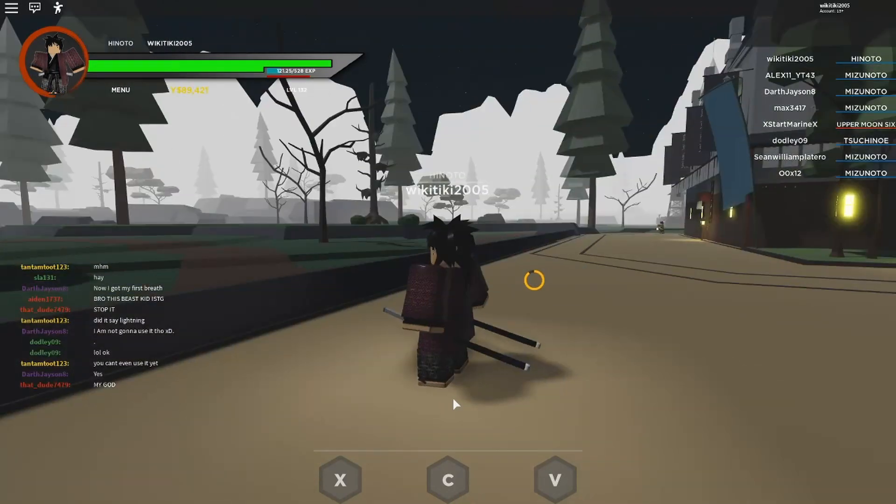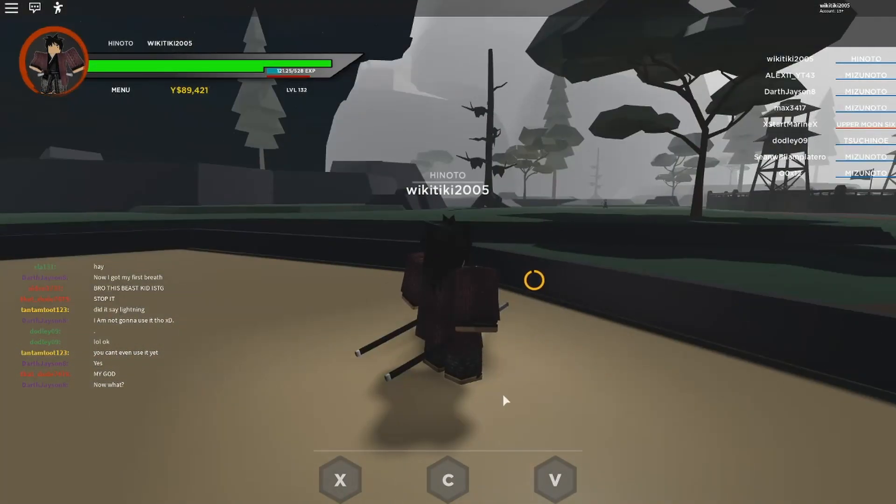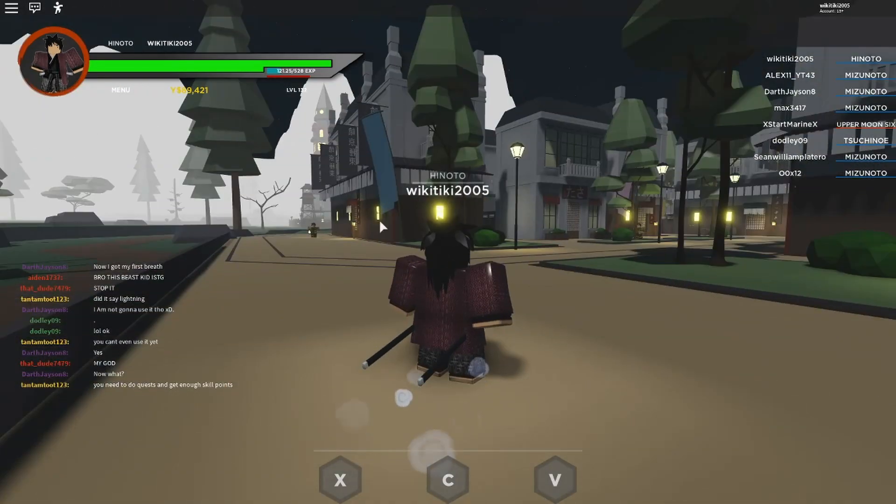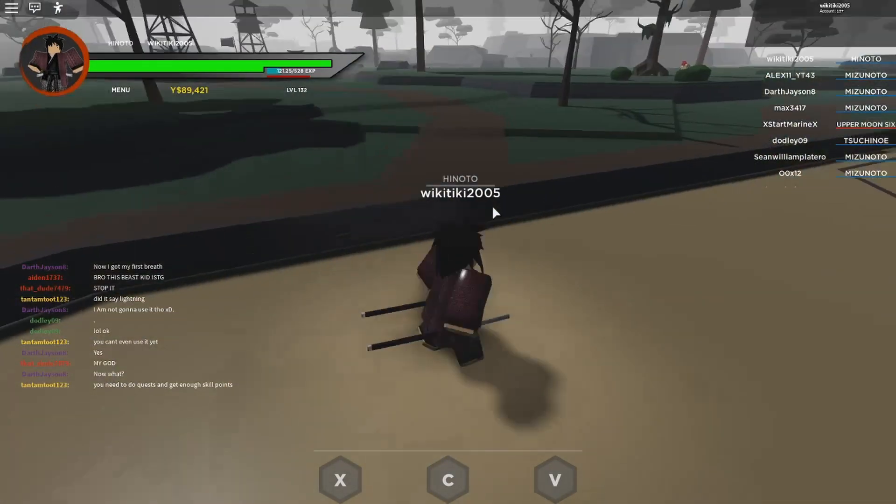Hey guys, static your bat mode video and today we are on Rose Slayers and there's a new update. It includes mist breathing, so to find the mist breathing location you want to come to Yoshino, then you want to come all the way over to the left.